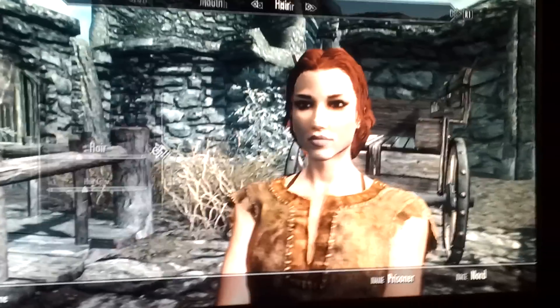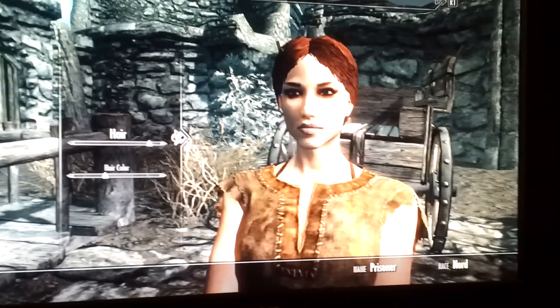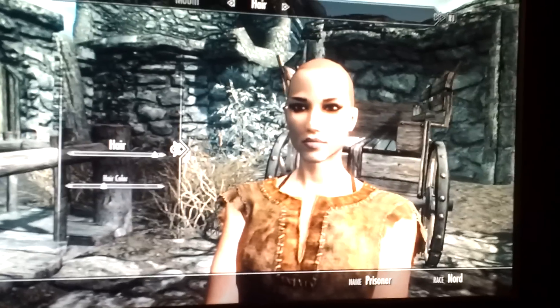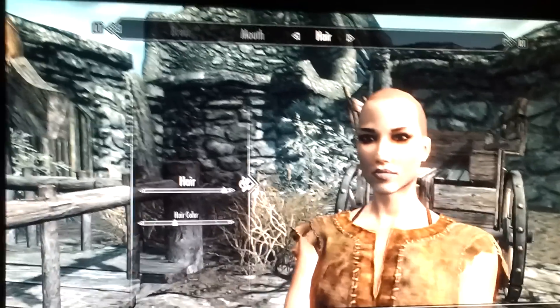Start with the hair — make that girl bald. It'll make more sense from what I tell you later. If you can make a girl with a hot face and she's bald, then she's hot. We'll put hair on her later.